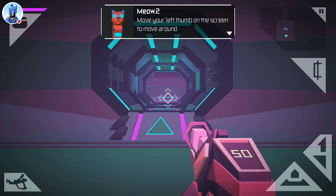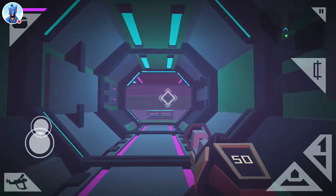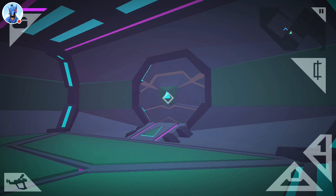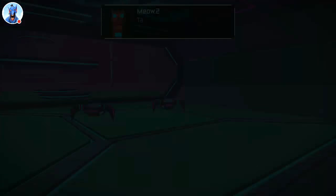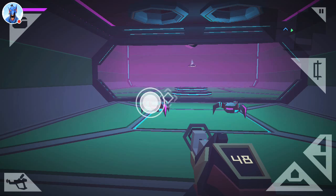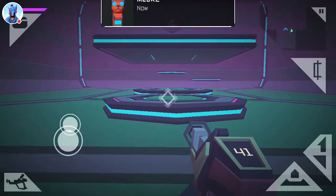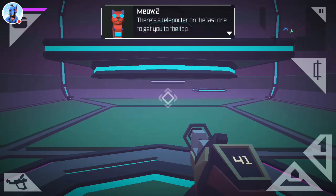Move your left thumb on the screen to move around. Move your right thumb to aim. Okay kitty, I'm going to shoot that. Aim at the door and shoot with the button. You've got company — tap on the robo-spiders to target them, then shoot. Now use the jump button to get up these platforms. Looks easy enough. There's a teleporter on the last one to get you to the top. Oh, neat!